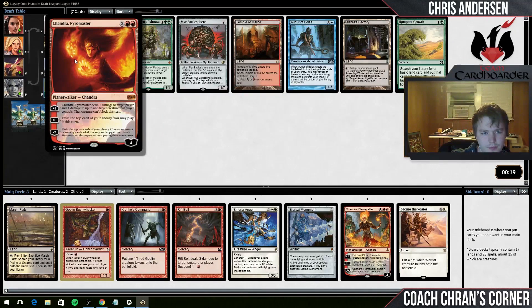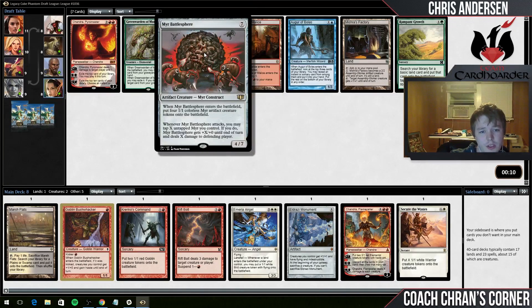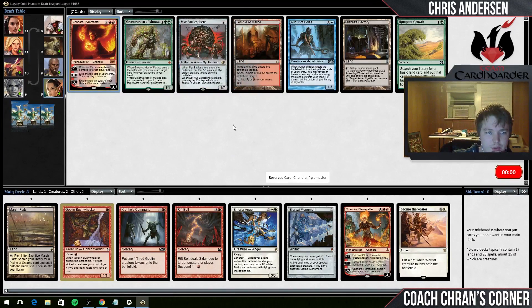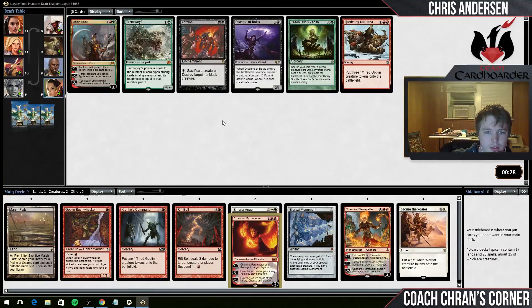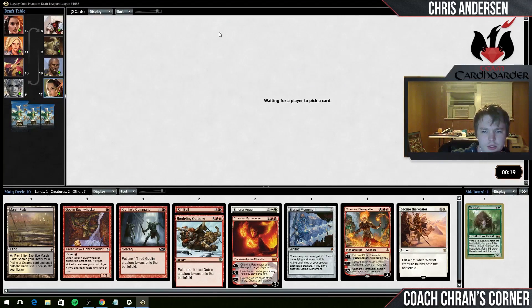We have Chandra. We also have Myr Battlesphere - I suppose that's a token generator. I'm going to need to find some ways to ramp up mana because then I'd be playing Battlesphere and Chandra, and that's just so expensive. Let's go with Chandra. We got the Hordling Outburst on the wheel - that's really nice. Our deck is more white than red, which is pretty interesting. Let's take Stormbreath Dragon out of that picture - I don't really want to play against him if we're going to be a red deck.